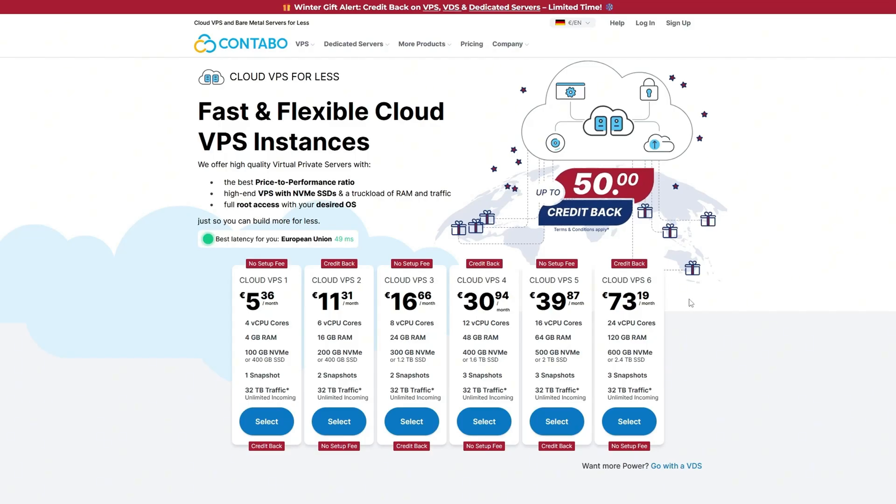There are several VPS providers out there: Contabo, DigitalOcean, Hetzner, and a whole host of others. One of my personal favorites is Contabo because the prices they offer are pretty low compared to other providers, especially with respect to the specifications of the compute or VPS that they provide.